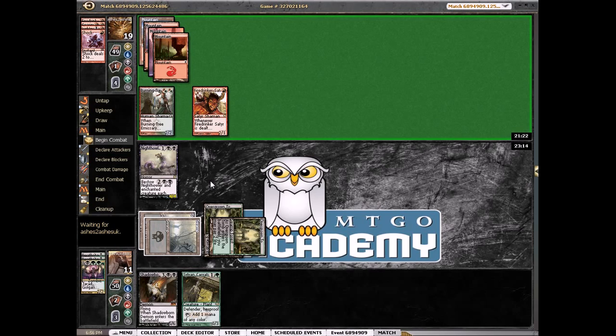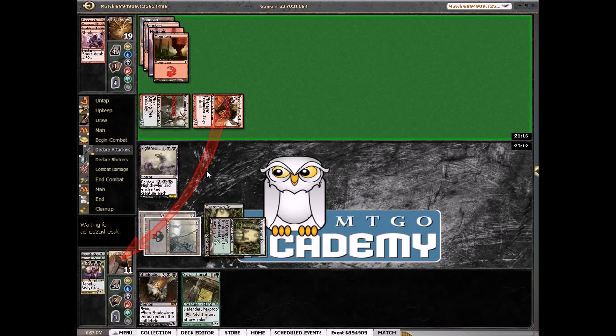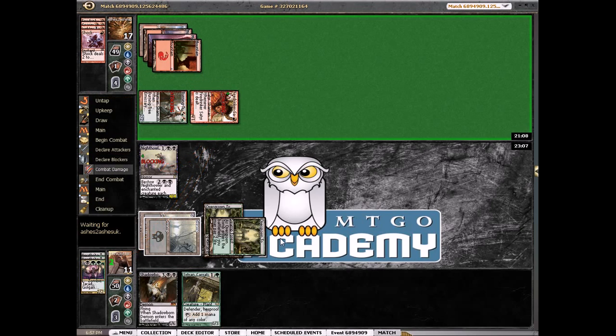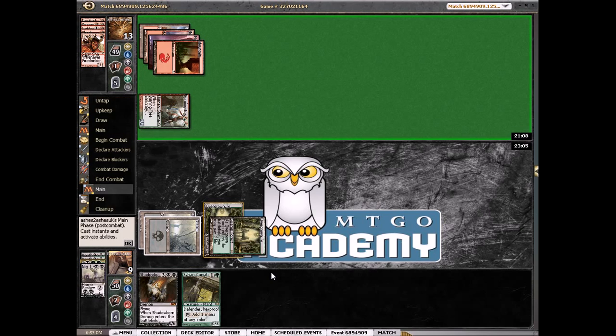Let's see what he decides to do. He could send just the Firedrinker and I'll block, or he can send both and I'm still just going to block the Firedrinker. He's sending both — we're going to block here, it'll save us the most damage. He's going to pump it twice, so he goes to 13. We're going to 9.